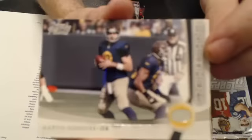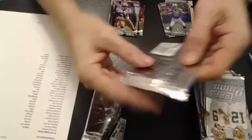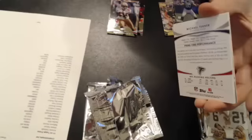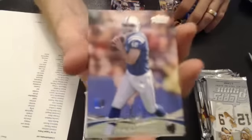Start off with base. Got an Aaron Rodgers, Prime Timers. Got a gold Ben Roethlisberger, and a rookie of Lena — ooh, that was numbered: 22 of 99. Wow, I haven't seen their packs all mixed up like that.